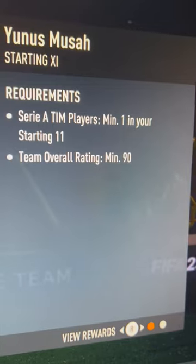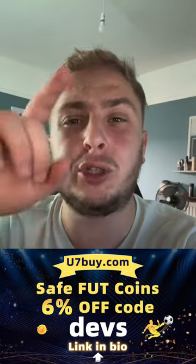He's got the outside the foot shot trait. One score, which is 99 with a 3R player. He's coming in at around 100,000 coins. And if you need more coins, make sure you use them by my code — 10 for 6% discount.